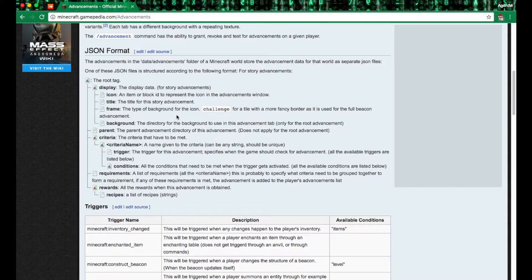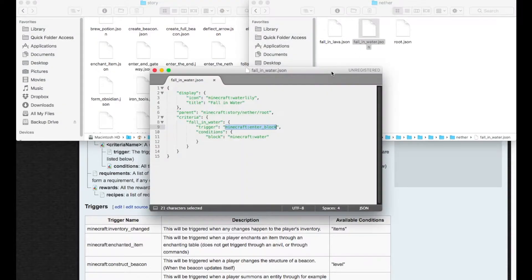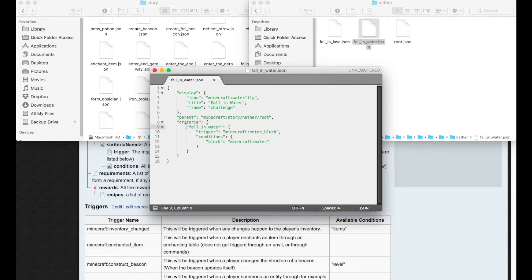The frame option in display is basically like the old very fancy frame around difficult achievements. We can use the 'challenge' frame in our advancements. So we're going to change 'fall in water' — keep the 'enter block' trigger — and add 'frame: challenge', because it's a very challenging thing to fish in water.